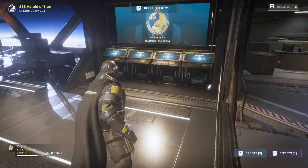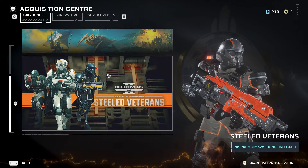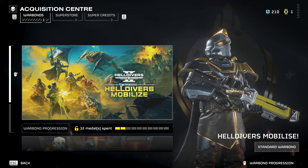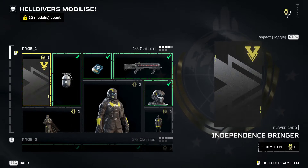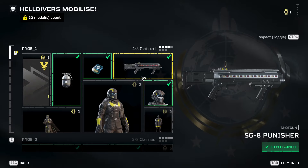And how do we actually do that? Well, again, we just press R and we go through the Warbond progressions — either the Helldivers Mobilize or Helldivers Steeled Veterans. Mobilize is going to be the cheapest one at the beginning of the game, and what you do here is you spend your medals, which you get through playing the game, and each one will have a price on them.